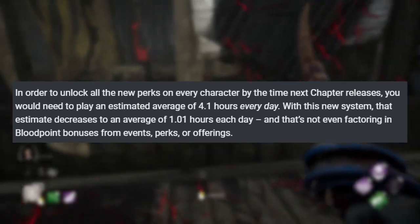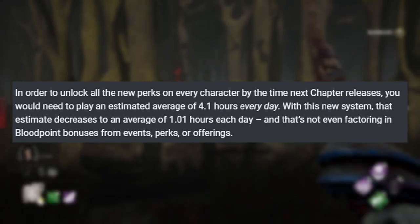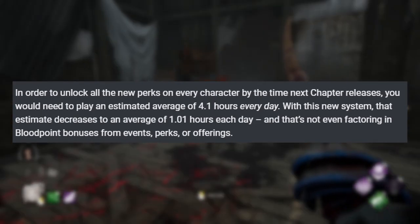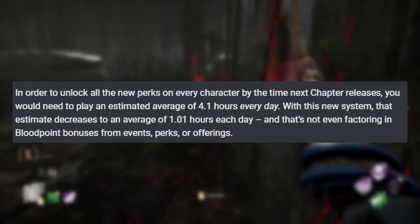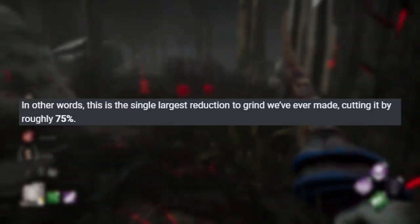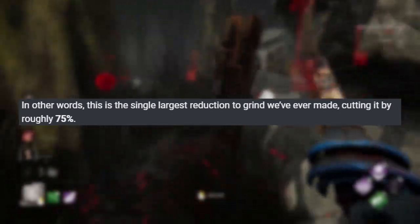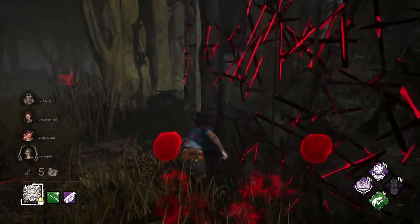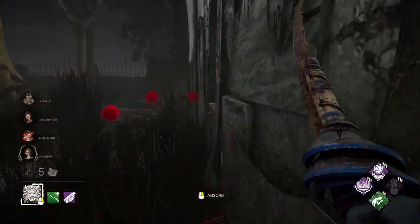According to their site, it takes roughly 4.1 hours every day of gameplay for everybody to have all perks. They're looking to reduce that down to 1.01 hours a day to achieve the exact same goal, meaning by their numbers this should reduce the grind by 75%. That's massive, and as someone who's been playing this game for like 5 years, you've got to be needing this so much sooner.